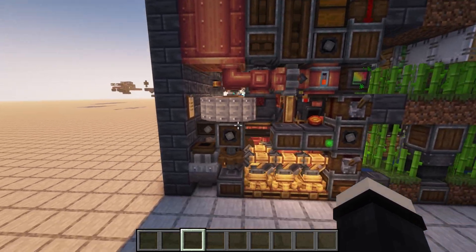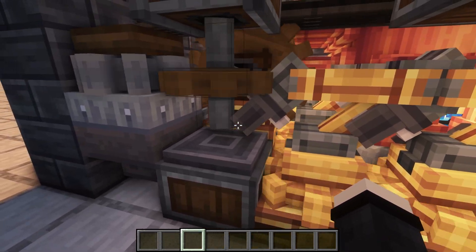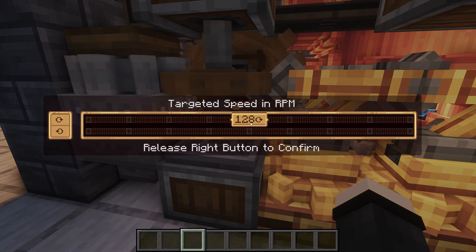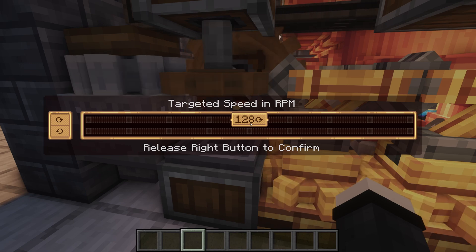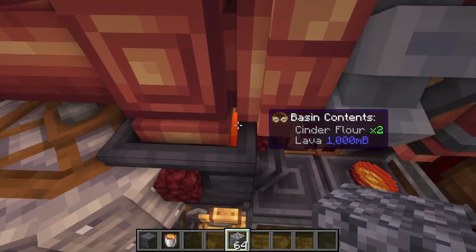If you pasted your machine in and for some reason it's spinning in the wrong direction, just come down here to this precision mechanism and change the target speed to go in the other direction. If for some reason your netherrack isn't working, just apply cobblestone to the basin.